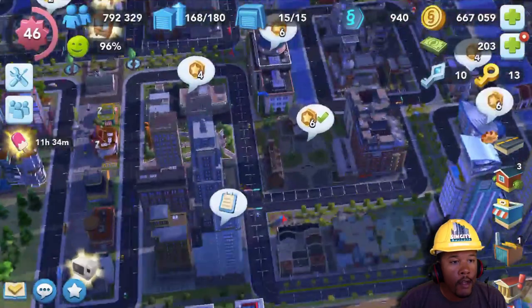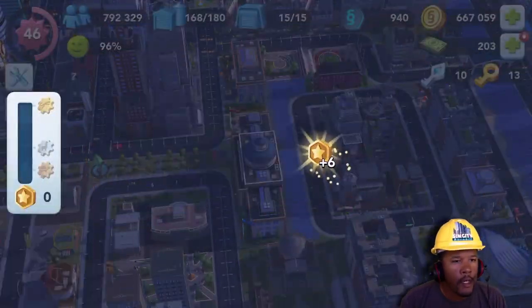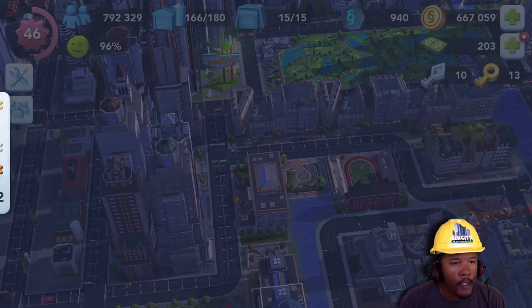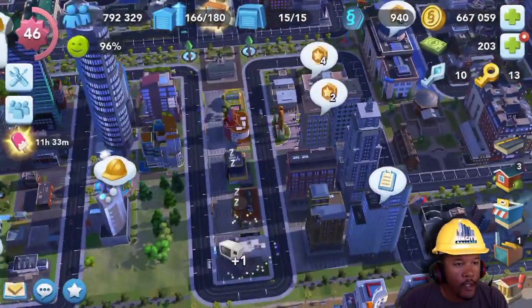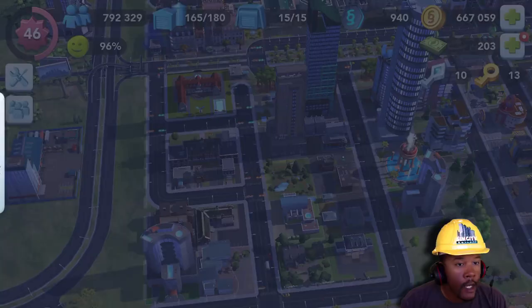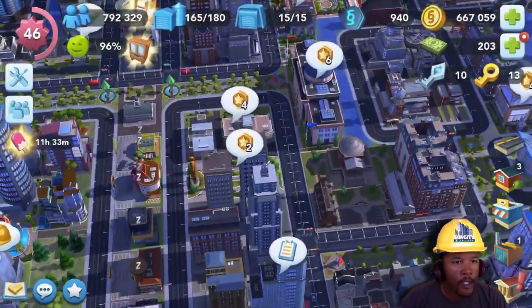The third and hardest one to get a building for is the gold cheetah speedup token. The buildings that produce the gold speedup tokens give you 12 times your production speed — it speeds it up 12 times.